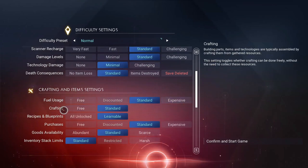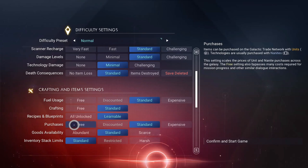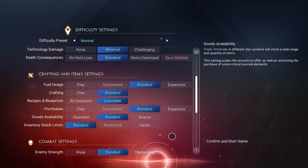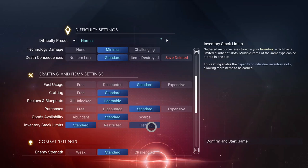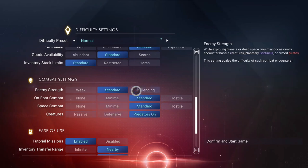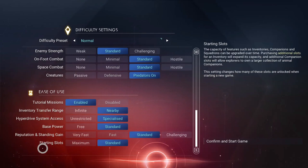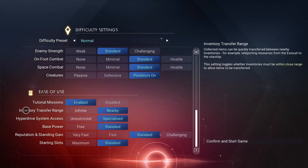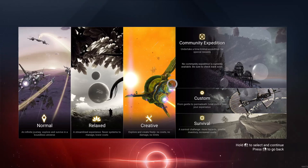Your crafting blueprints — you can have them all unlocked or learn them as you go. Purchases from the Galactic Trade Network you can set up as expensive. So many things you can do: inventory stack limits, enemies can be challenging, hostile, give you a challenge. You can change this on the fly. Let me boot up our game and I will see you guys in there.